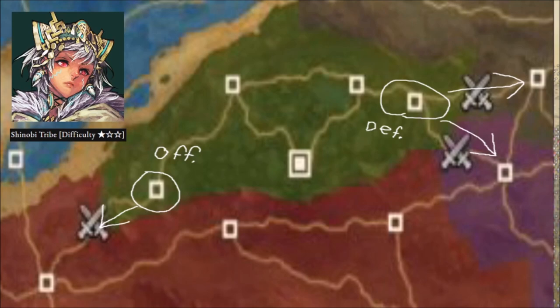Since the territory expands so vastly in the west right after that first choke point is taken, you may want to focus your efforts on expanding to the west instead of the east — because as soon as you take those two castles to the east, it expands even more. So be very wary and plan out your path extremely well before you commit to it.